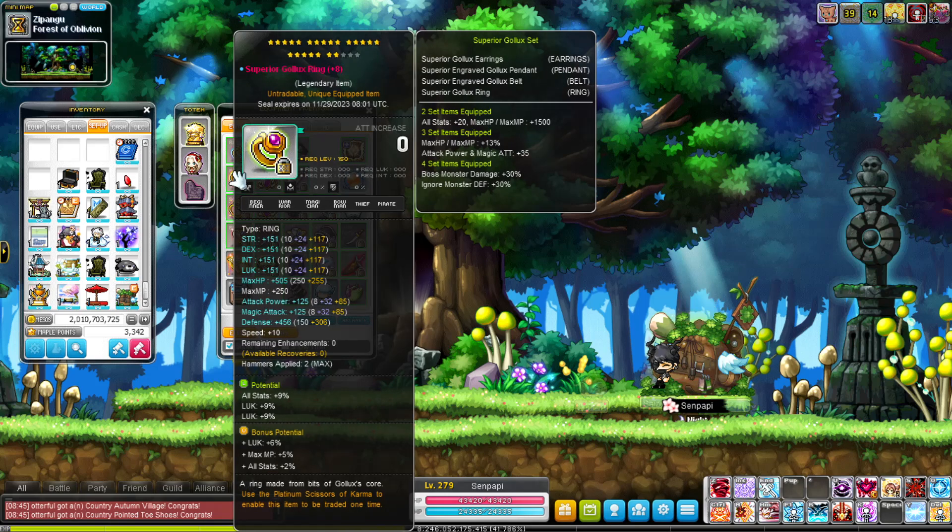Superior Golix ring — there was actually an update for reg server where they buffed the bonus potential. This used to be 5 and 5 and 2, so they buffed it a little bit. It's 8% B pot now, but it used to be 5. They changed all of the bonus potentials, which you'll see in the video. It's not great, not optimal — the B pot is okay, but it does the job. Maybe I'll upgrade in the future, but I don't really want to spend money in this game because in reg server that stuff hits your wallet.